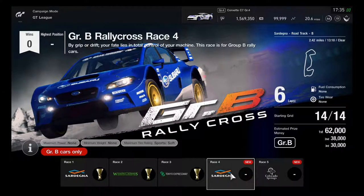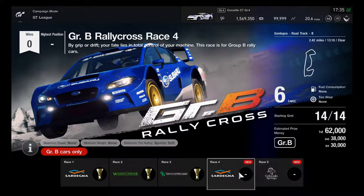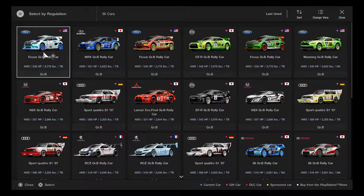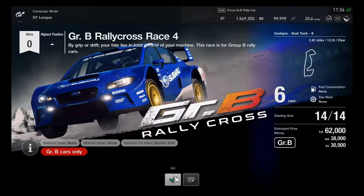This is going to be racing on Sardegna Road Track B and Colorado Springs Lake, getting everything prepared for good tarmac and off-road racing. Looks like it's time to get ready to use the Ford Focus Group B Rally Car with my Total Drama OC Breezy, and then racing on Colorado Springs will use the Subaru WRX Group B Rally Car with the UDRS Library Style.